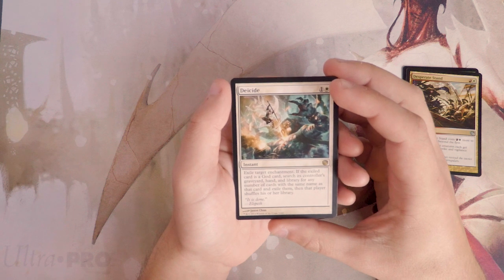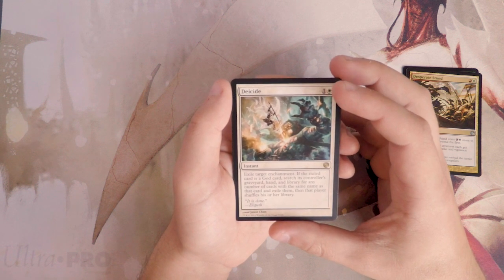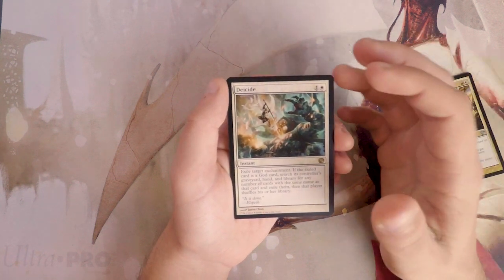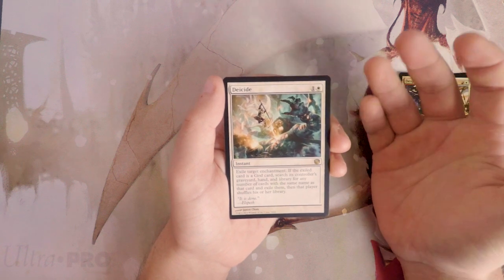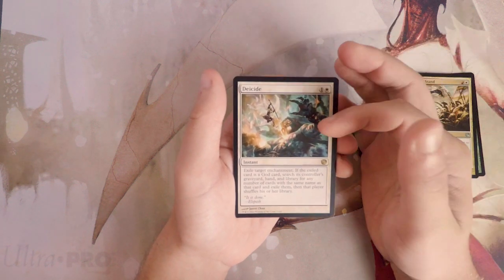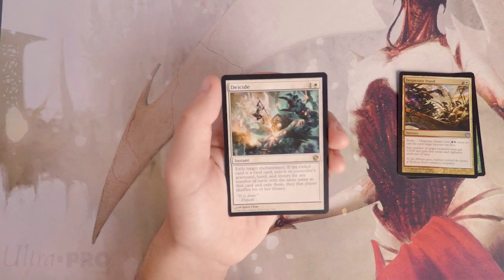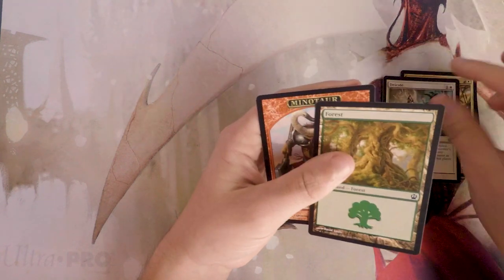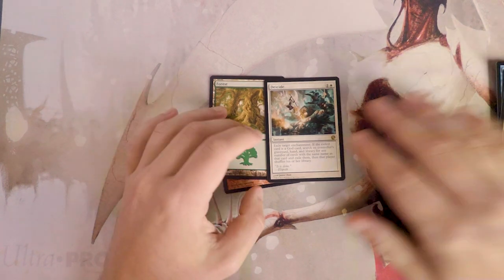Deicide is an instant for one and a white — exile target enchantment. If that exiled card is a god card, search its controller's graveyard, hand, and library for any cards with the same name and exile them, then that player shuffles their library. This is an insanely good removal spell in this set. Many creatures here are enchantment creatures, so it hits them too. God cards are mythic rare so you may not see many, but this is great anyway — it'll almost always find a target. It's very hard to draft a deck in this format without at least a handful of enchantments. I'd pick the rare; it's very solid removal in this set.